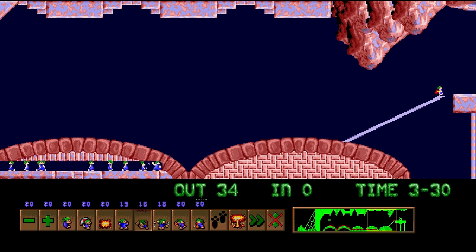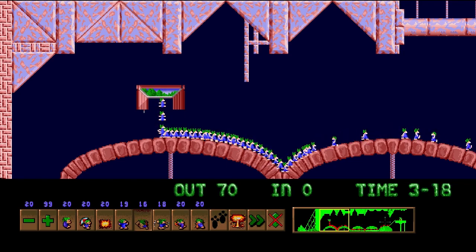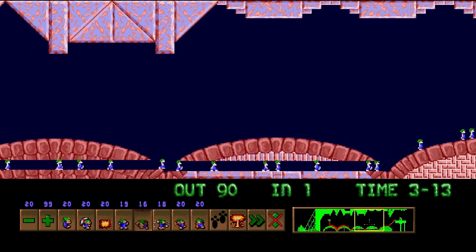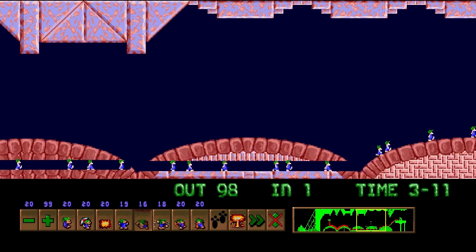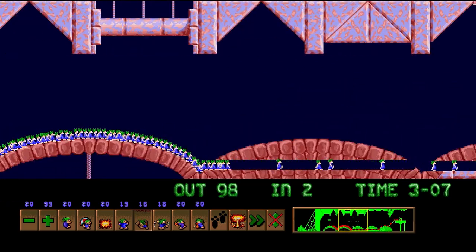That allows you to do a whole lot more things you'd never be able to do otherwise. It was a close race, but the builder finished with quite some time to spare. We managed to save one more lemming by not using two blockers right off the bat. It might take a while though, because we've got a bunch of lemmings that are just walking all the way back to the lift.